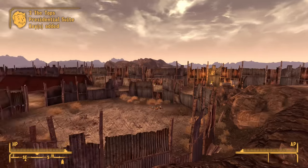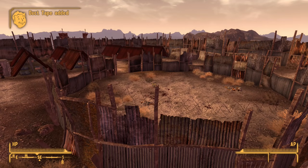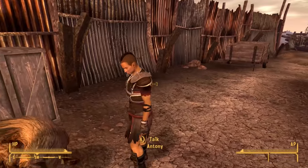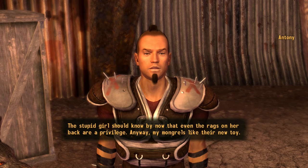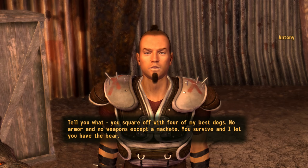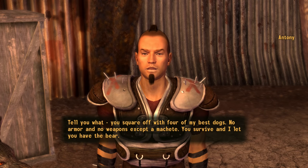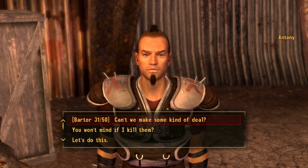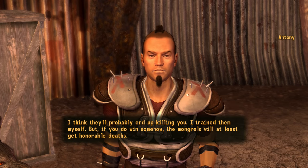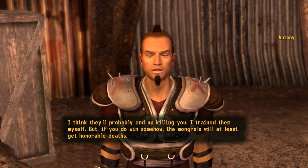Now flipping Arcade's back! Apparently the fights just take place in a separate pocket dimension where companions don't exist. I genuinely thought you could put a companion up here and he would shoot down into the arena to assist you, but apparently not. But I found a better way of cheating anyway. Let's go get Sergeant Teddy from Antony. 'The stupid girl should know by now that even the rags on her back are a privilege. My mongrels like their new toy. You square off with four of my best dogs — no armor and no weapons except a machete. You survive, and I let you have the bear.' With Barter of 50, we can come up with an alternative arrangement — but nope, let's just do this.